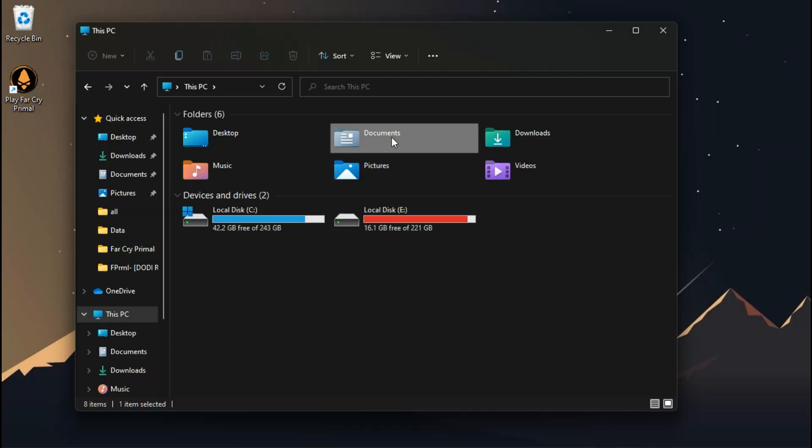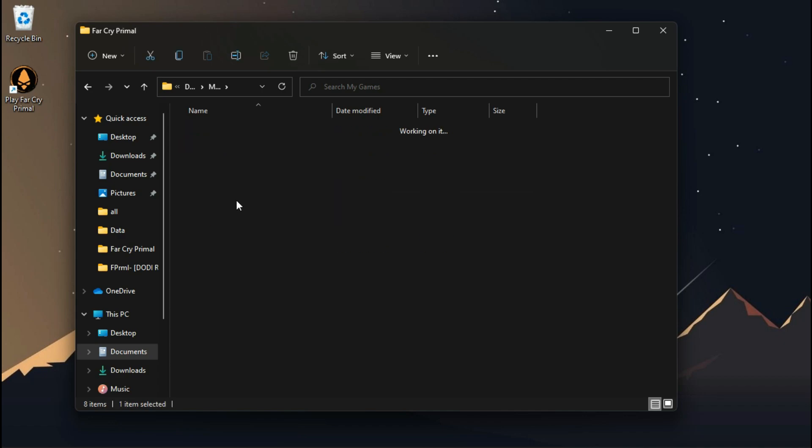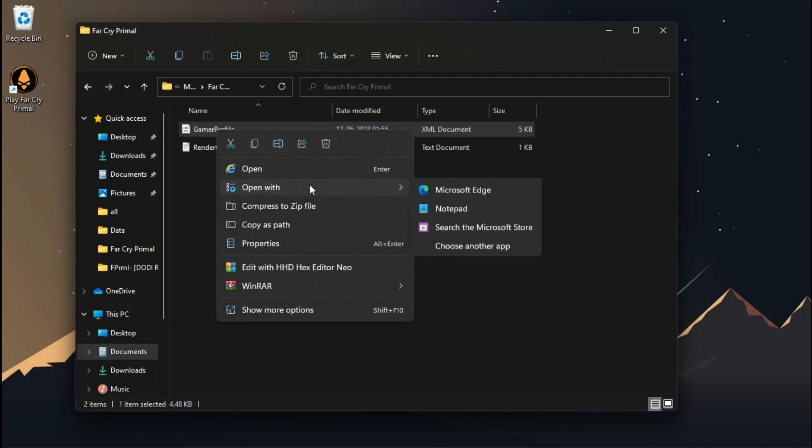The configuration file of Far Cry Primal is located inside your Documents folder, under My Games, Far Cry Primal — the file is called GamerProfile.xml.